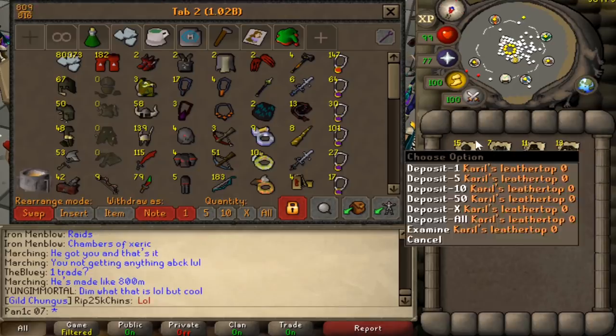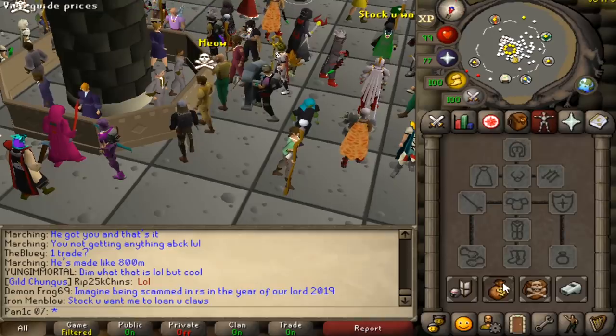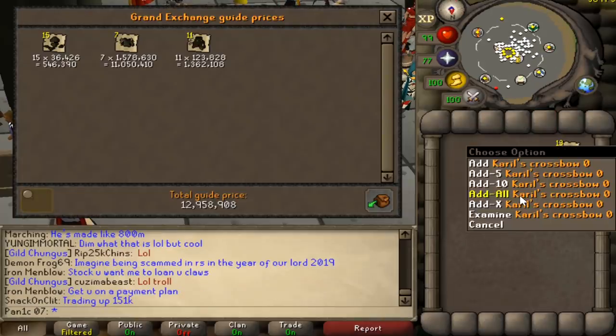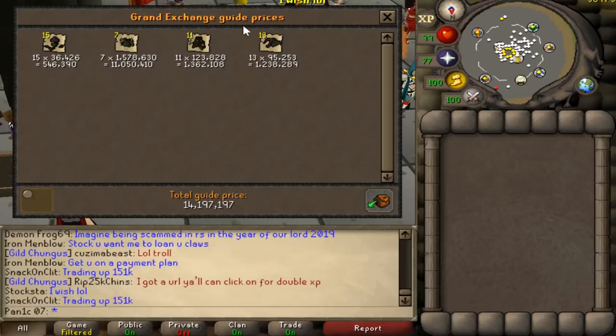We also managed to PK quite a few Karils sets, which is pretty awesome. Most of these were during that period where Karils to AGS spec was meta since everyone was using the spec bar. But that's no longer a thing, so we didn't really PK a whole lot of these after that. Only 14 mil - these aren't actually worth a lot anymore.